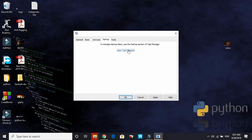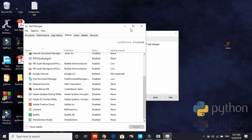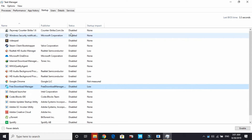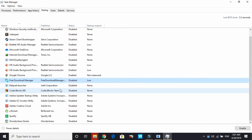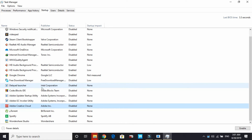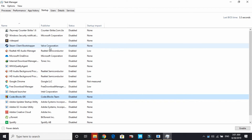Now go to the Startup tab and click 'Open Task Manager'. Select all the applications you don't want to start automatically when your PC boots. Right-click on any application you don't want running on startup and click Disable. I've already disabled all the applications that are of no use to me at startup.